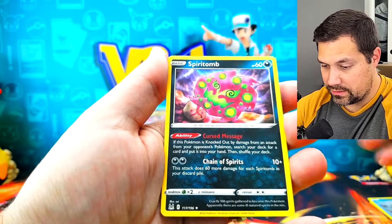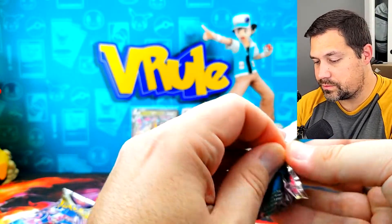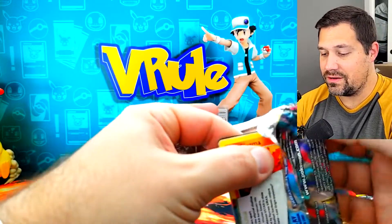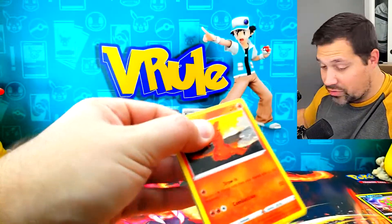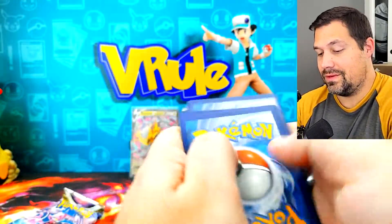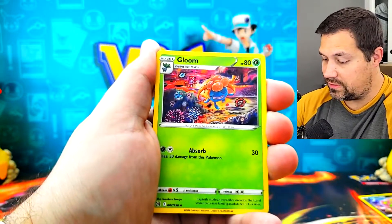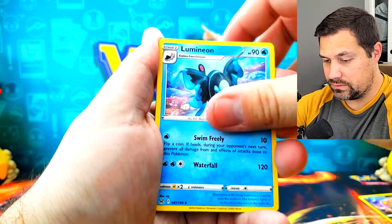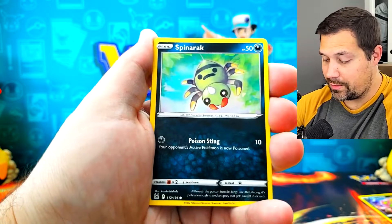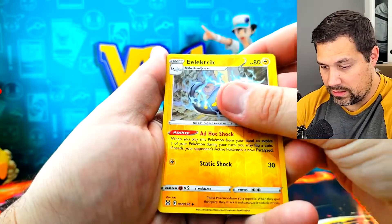Ducklet and nothing. Okay, Spiritomb. We have two more packs to go. Let's see if there's any other luck in here. If we don't get it, I wouldn't be surprised just because it's six packs and you can't really go crazy big wins in six packs. We got two pretty decent hits already. Spinarak, Litwick, Electrike — and oh, we got a V-Star, friends!